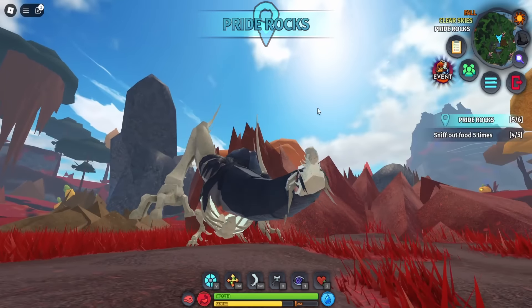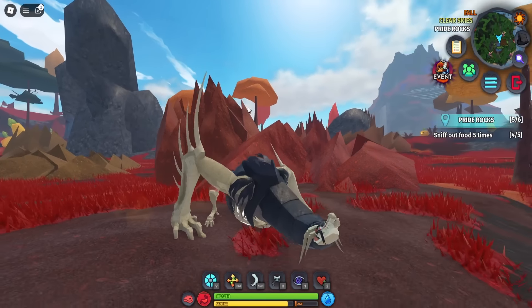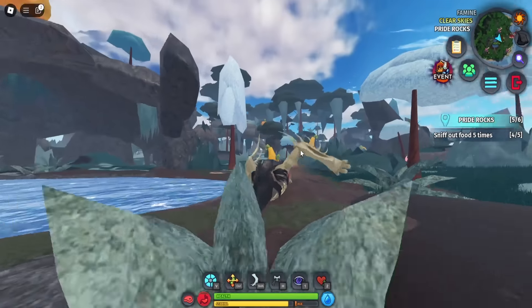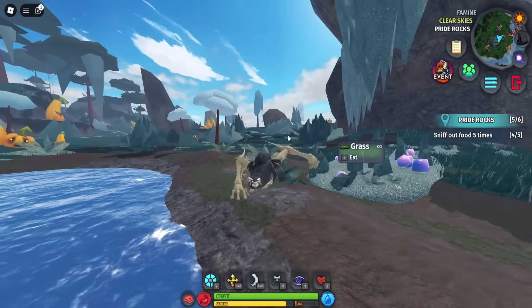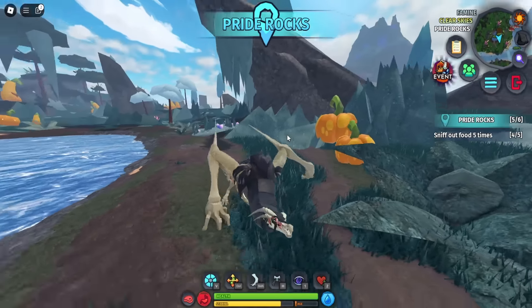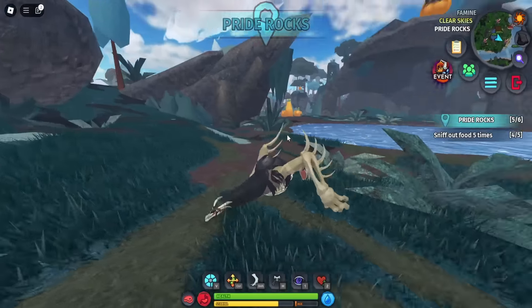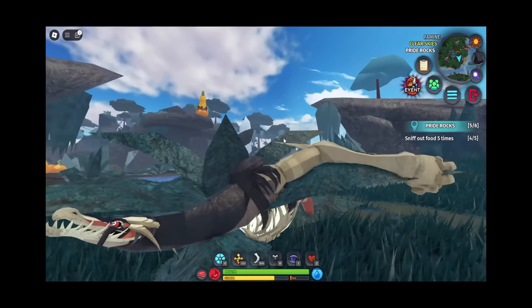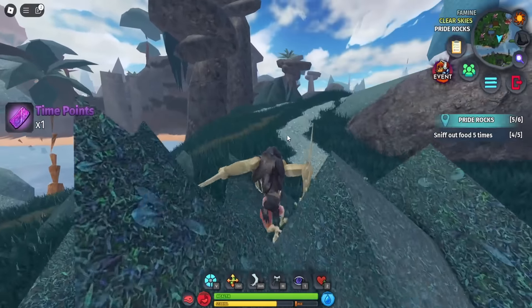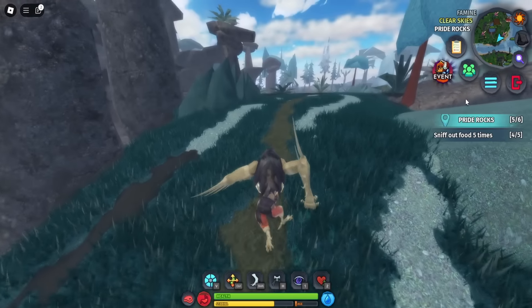Here's the Nocturne. I honestly have no words for it — I don't know what this creature is. Look at this thing. I have nothing I can compare it to. I have no idea, honestly. We're gonna be going to the boss arena since we have to defeat the Pumpkin King boss.